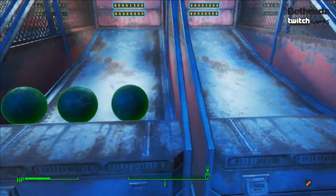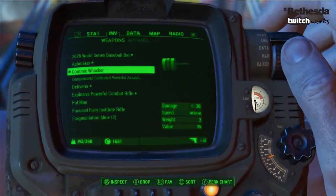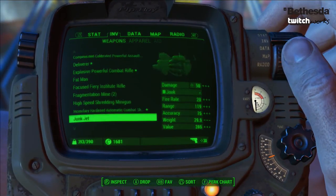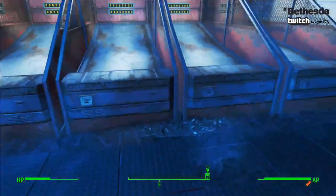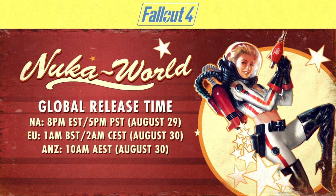They thought: we're going to have a global release for the Vault-Tec Workshop, and it looks like they're doing the exact same for Nuka-World. So I can officially give you the times right now in which you can get Nuka-World on your console, whether you are PC, Xbox One, or PlayStation 4. These are on screen right now — it says global release time: North America, 8PM EST, 5PM PST, August 29th, so you guys get it on August 29th.